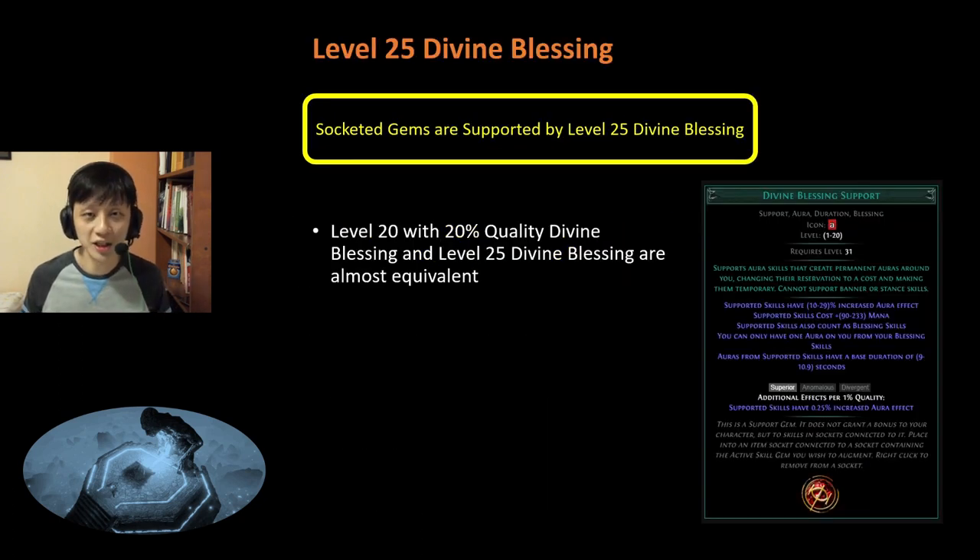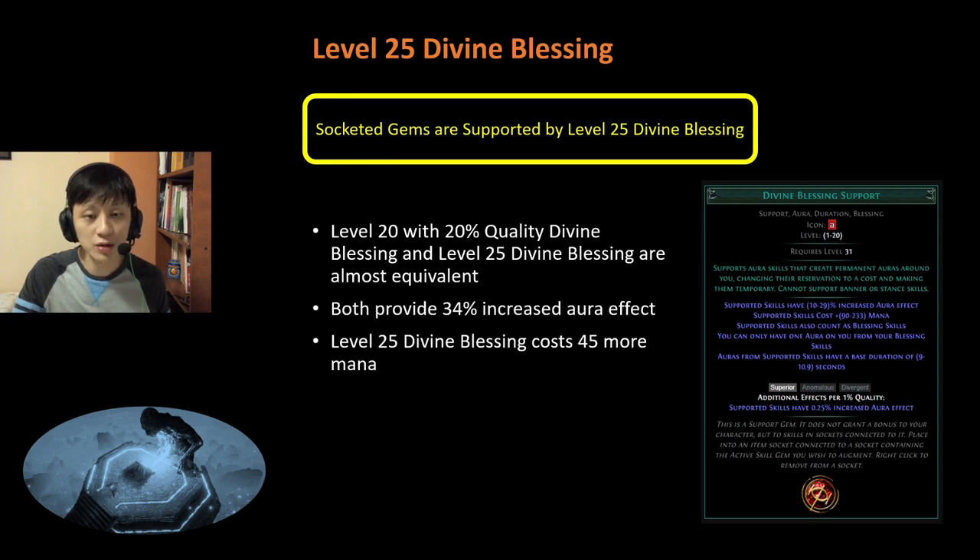Next, we have Socketed Gems are supported by Level 25 Blessing. So instead of using a Divine Blessing gem, you can actually use this passive node in your weapon instead. Level 20 Divine Blessing with 20% quality and Level 25 Divine Blessing with no quality are almost equivalent — both give you around 34% increased aura effect.